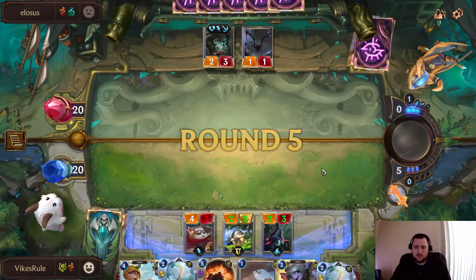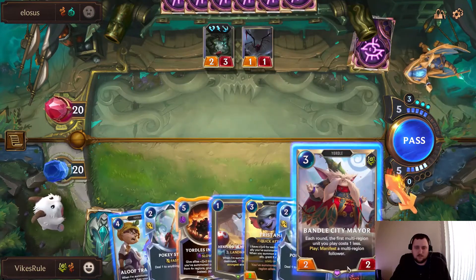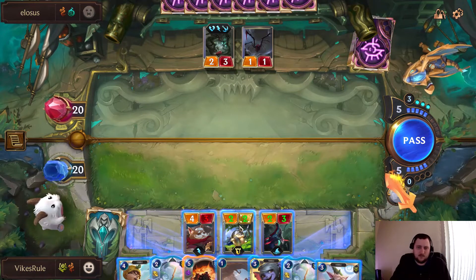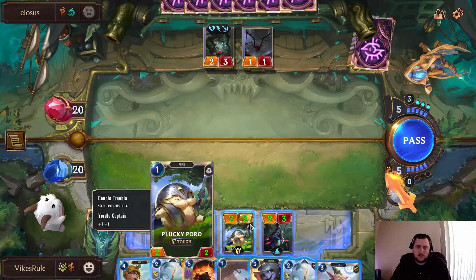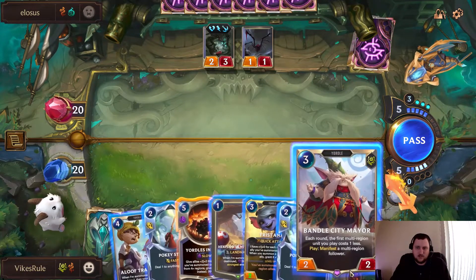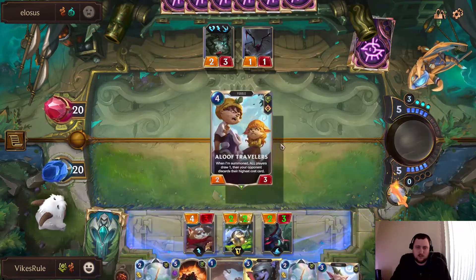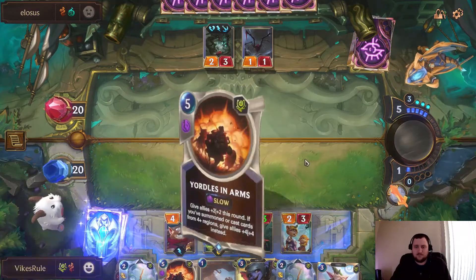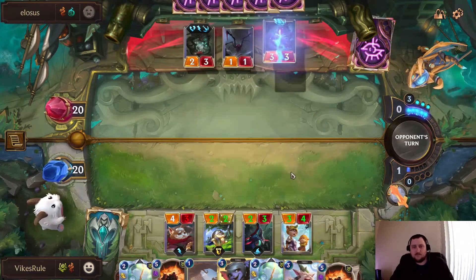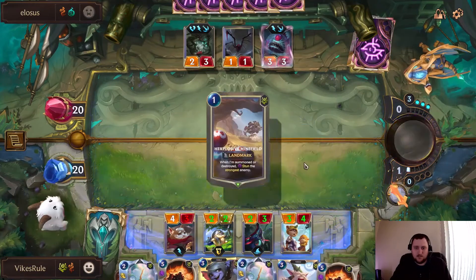Yorals and Arms is activated. I don't think we quite want to do it yet though. How good is this attack? It's not bad — he can't even get a value block. I can go Aloof here, I think that's fine. I could stun that just to get an attack in.